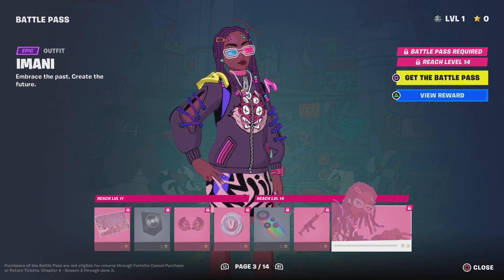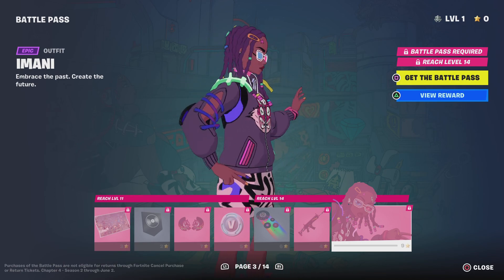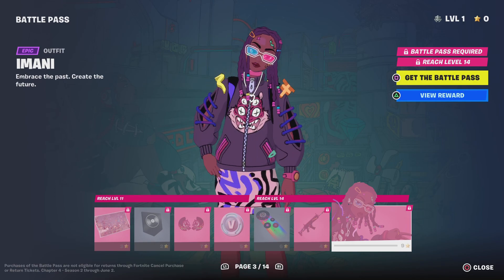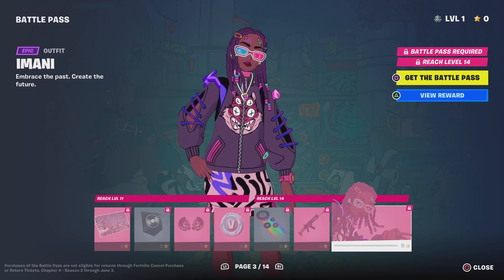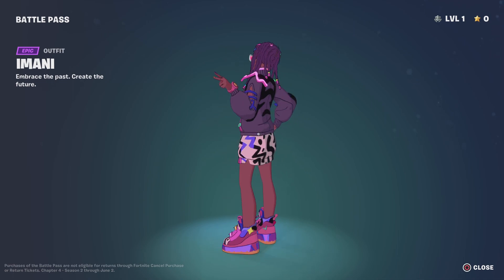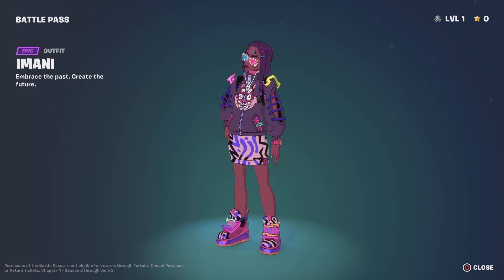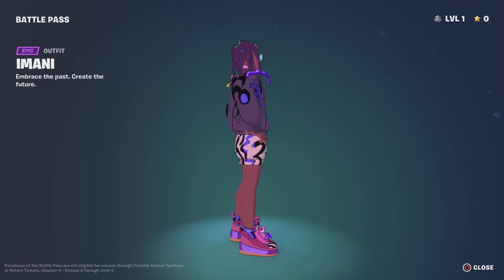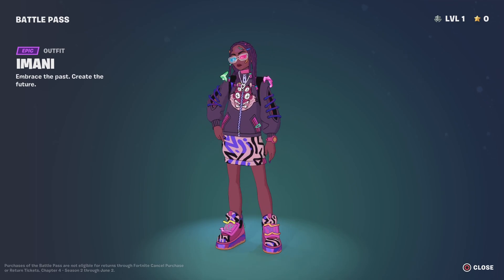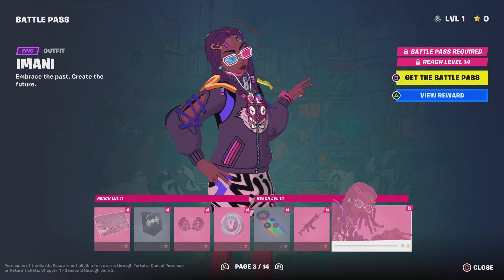Now we got this new character called Imani. Her name is Imani — "Embrace the past, create the future." She's got 3D glasses going on, that anime cell-shaded effect going on. She got some big sneakers on — those are some Skechers high tops. Then we got the jacket with like a ribcage sleeve thing going on. Her outfit's just interesting, it's crazy.